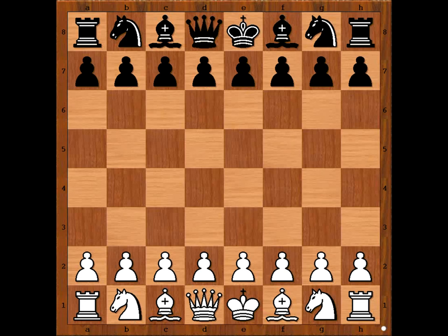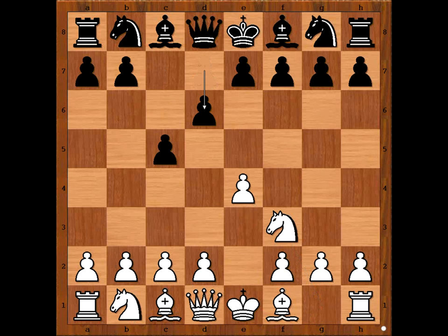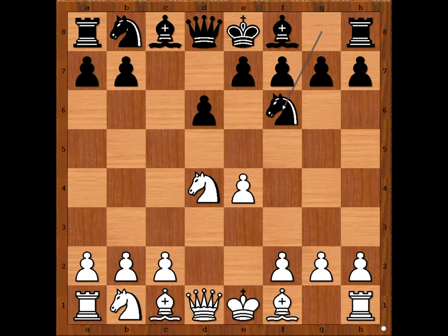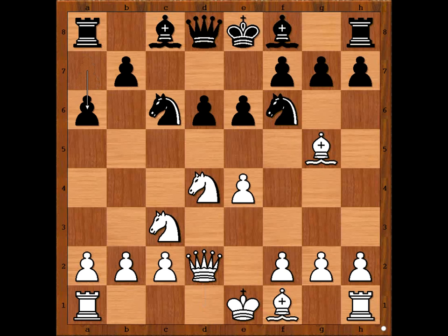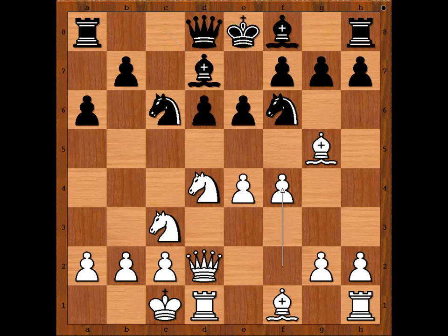Anand had the white pieces and he started with e4. Li Chao played c5, the Sicilian Defense. Nf3, d6, d4, cxd4, Nxd4, Nf6 attacking the pawn on e4. Defending Nc6 and now Bg5. E6, Qd2 intending to castle queenside. A6 and Anand castled queenside. Bd7, b4, b5 — the pawn storm on the queenside.